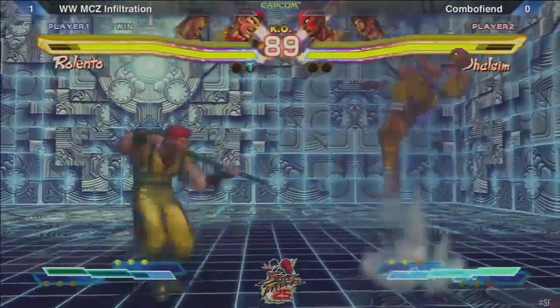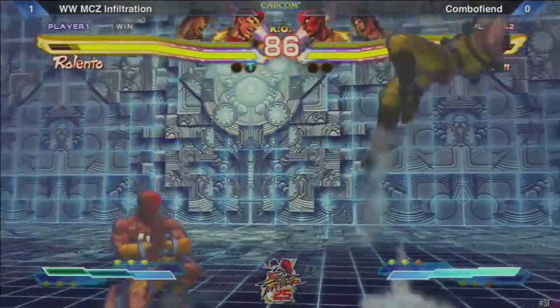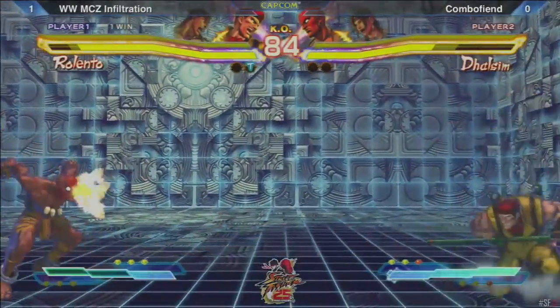Just flipping back there all day. And anytime Dhalsim throws that fireball, he gets that. He has just not let Combofiend teleport in ever.